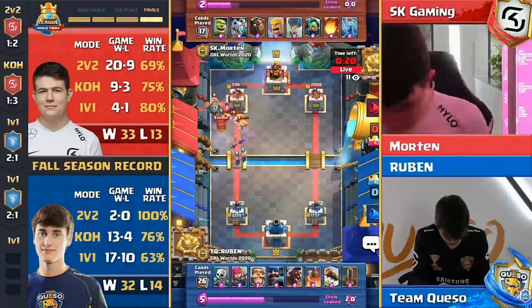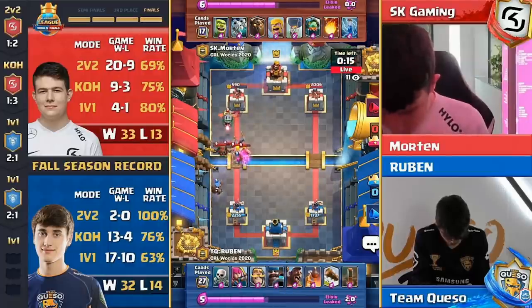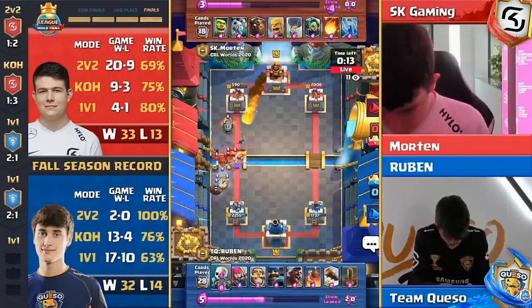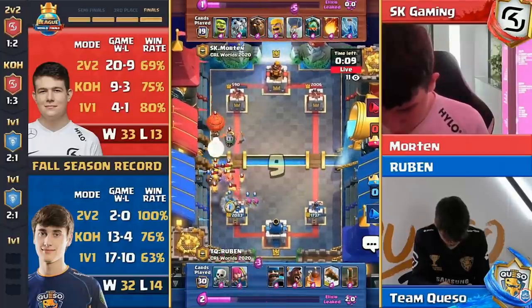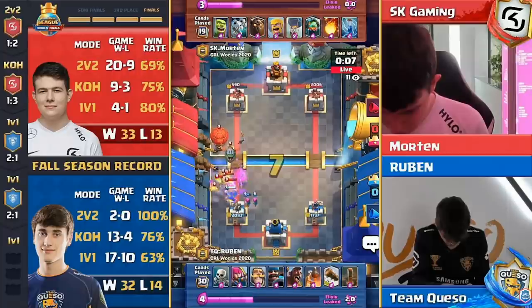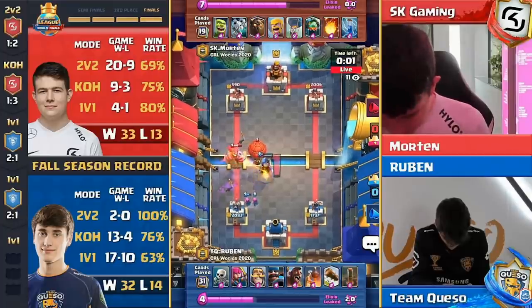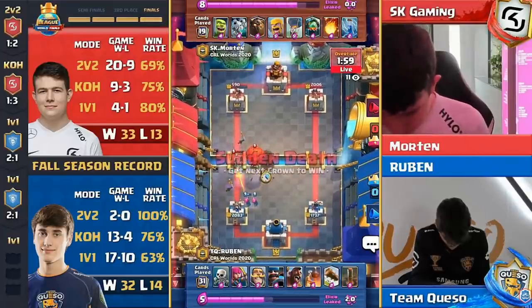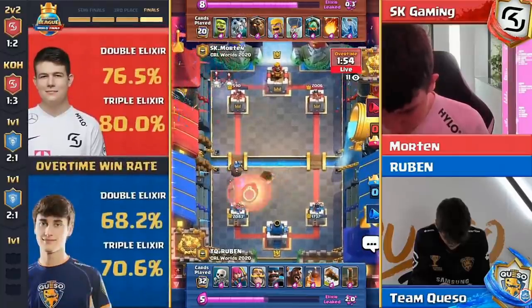Two big shots on the left-hand side — I can't believe that second one came in. Ruben playing this pretty perfectly. Keep in mind we've been calling it hog triple spell, but not having the snowball — it's the hunter in here, which gives him DPS against air troops. That's been really important. Hunter coming down just as we're talking about it, dropped right on that balloon.